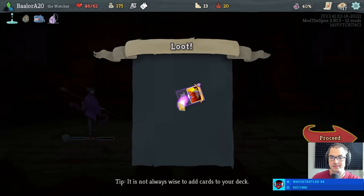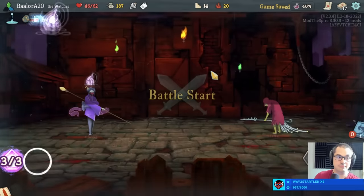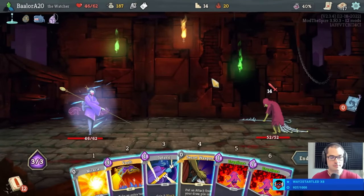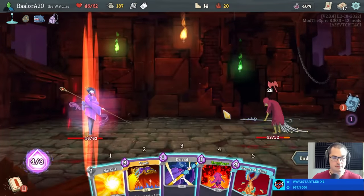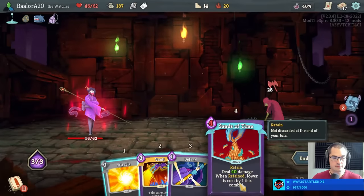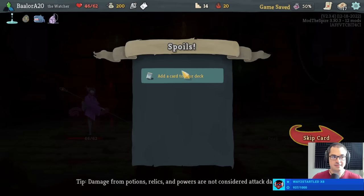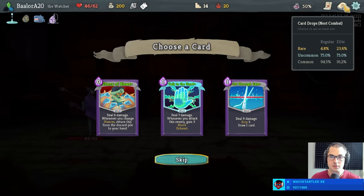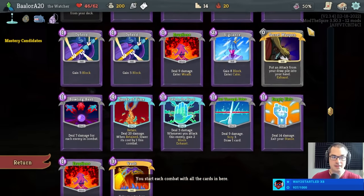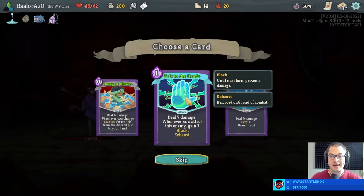Vault gives us an extra turn which is very good especially with Sands of Time. Do runs ever come down to the heart of the cards? Every run ends at the heart. I don't even need to vault — you're just dead. Second talk to the hand upgraded, or a second cut through fate upgraded? I think we take the second talk to the hand. We are definitely trending towards a just-all-attack-card deck. That's great.